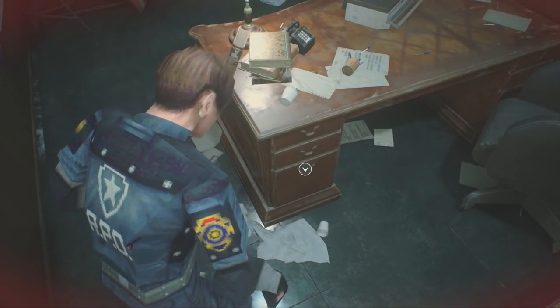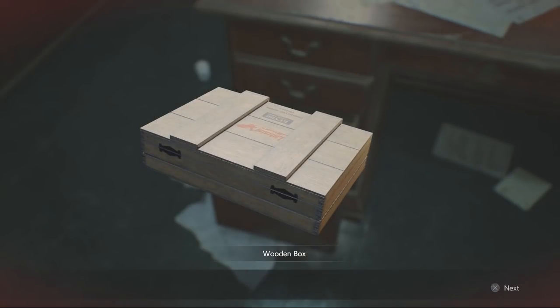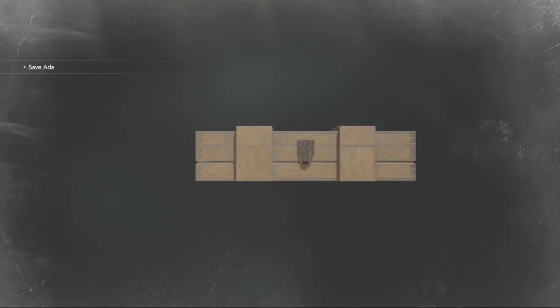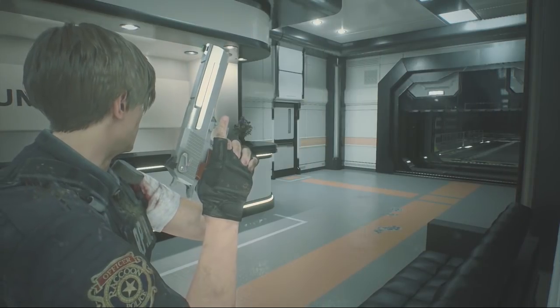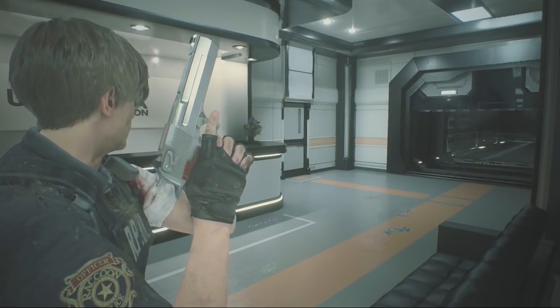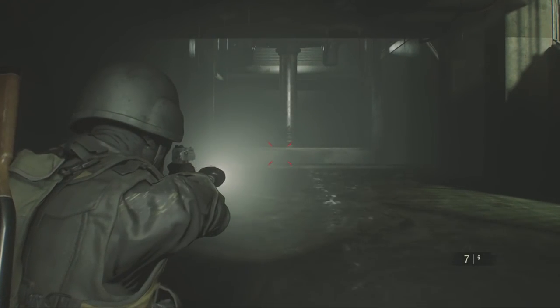The red dot sight custom part for the Lightning Hawk is found in Albert Wesker's desk, but only after you develop the hiding place film found in the upper sewer's workroom. You have to develop it by going to the darkroom, and once you do that, you unlock the ability to inspect the desk. Open it up and there's a wooden box — there is also an extra film in there. Examine the box and there it is: the red dot sight for the Lightning Hawk. You can also find the standard Lightning Hawk in Hunk's scenario, the fourth survivor.